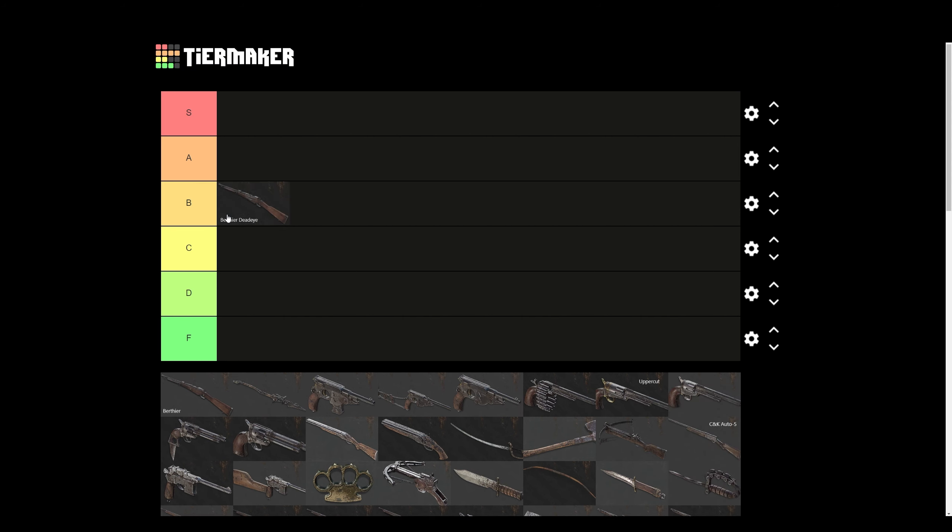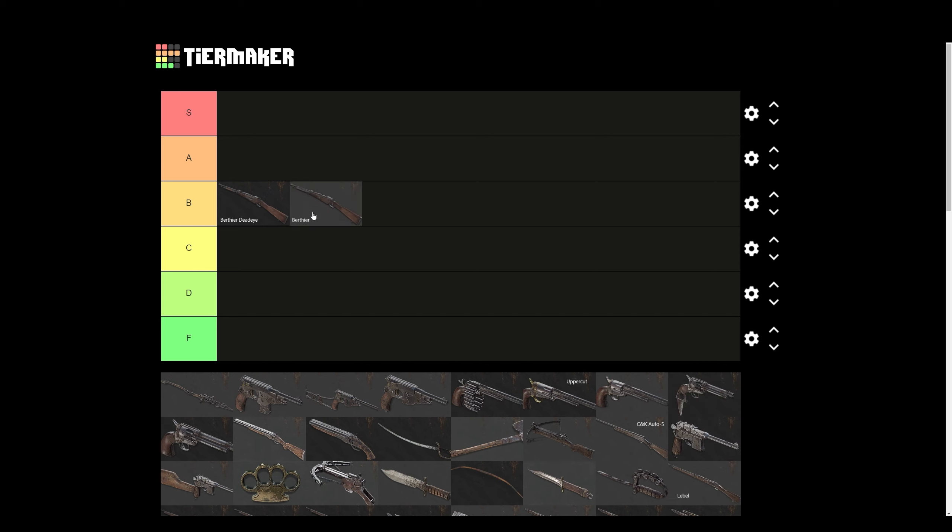Berfeya Deadeye — that's B tier for me still. This is personal preference; I don't actually like the Deadeye scope, it just feels wonky to me. But the Berfeya is a good gun, so I'm putting both in B tier because it's cheap. It's a long ammo, bolt-action weapon with a decent fire rate and pretty good iron sights. The downside is only three bullets, and if you don't have Bullet Grabber it's awkward to use.